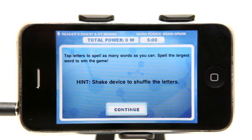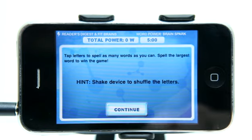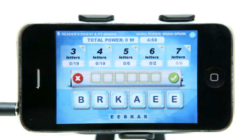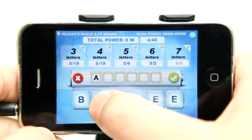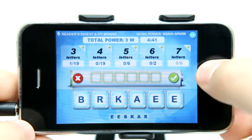Right when we get started here it's going to tell us that we're starting out with zero watts of power. We have five minutes and it gives us a hint to shake the device to shuffle the letters. So if we're having a hard time figuring out a word, we could go ahead and shuffle the letters, which is going to make it easier to potentially find new words. I need to get going here — I'm going to go ahead and tap, and when I have a word I tap on the check mark.